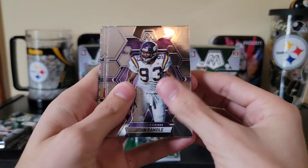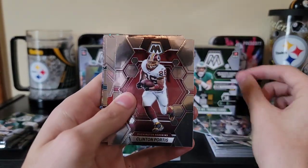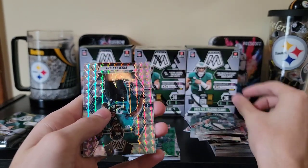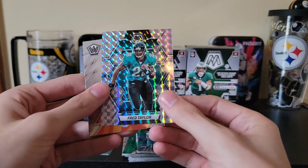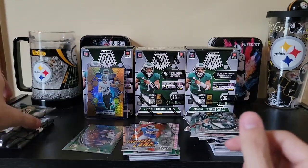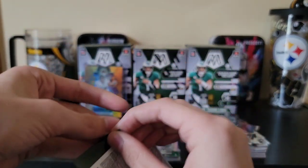Pack three: John Randall again, Clinton Portis, Jerry Rice, Jalen Carter, Fred Taylor, and a thunder lane on the David Montgomery. This pack feels thick.